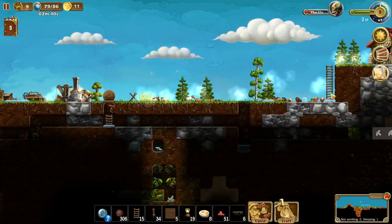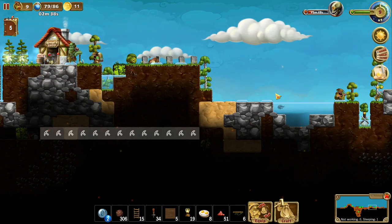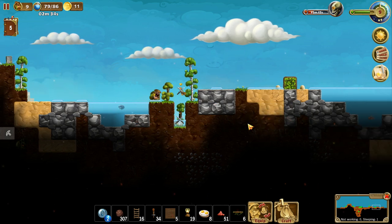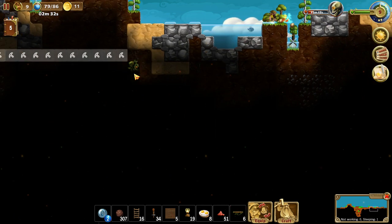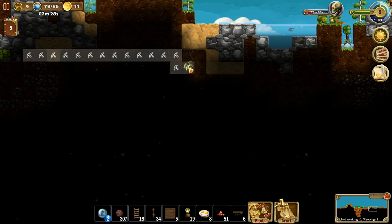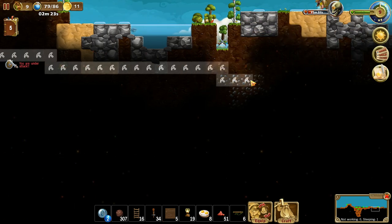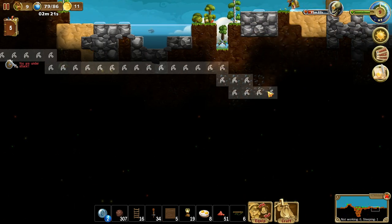I've leveled this entire right side, basically. This is exactly how I want things to be over here. Now I just have to work a little bit more on the left side, and we should be cooking. Let's dig over here and then we've got some ore to get to.